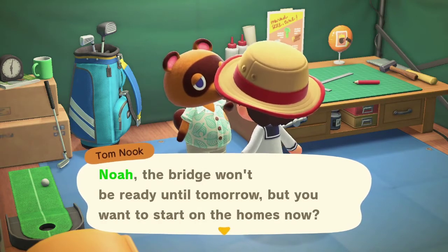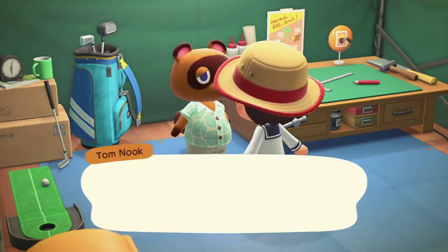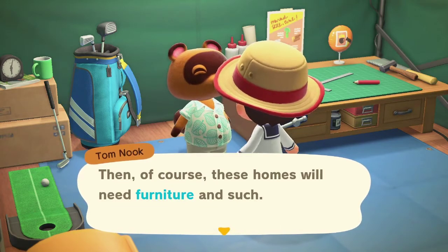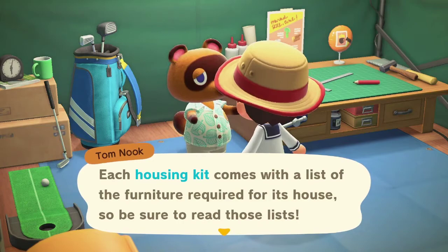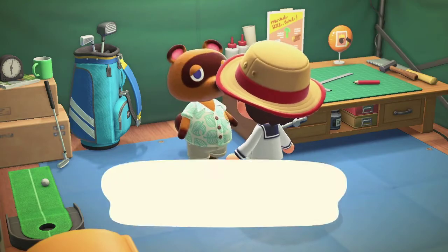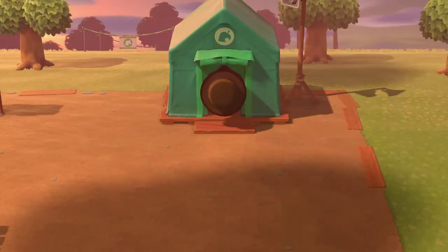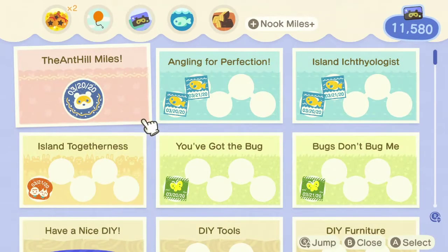The bridge won't be ready until tomorrow, but he wants to start the homes now. Please take these three housing kits. Each housing kit comes with a list of furniture required for its house, so be sure to read those lists so you can build everything DIY style. He's sending the recipes — holding the phone like a dad. We'll pick out three spots for these homes and maybe get them constructed this episode.